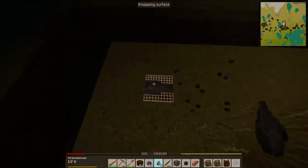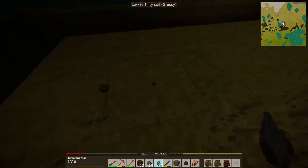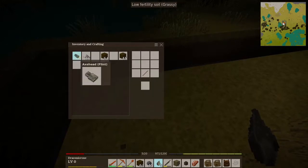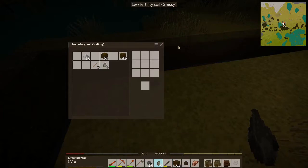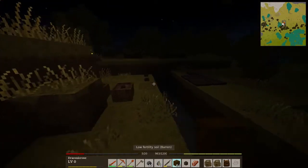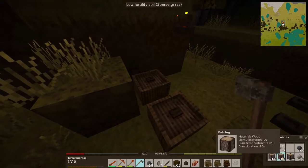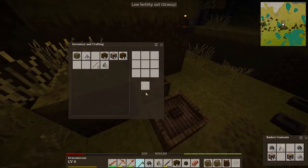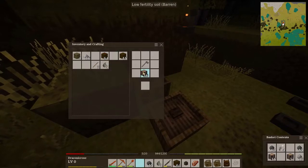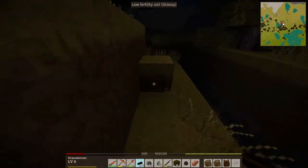Anyway, we'll do the next hatchet head the normal way. The thing about crucibles is that they can hold a lot of molten copper — more than enough for the tools we need. I think I have this set so that one stack of wood becomes four stacks of firewood, something like that. I can do math sometimes.